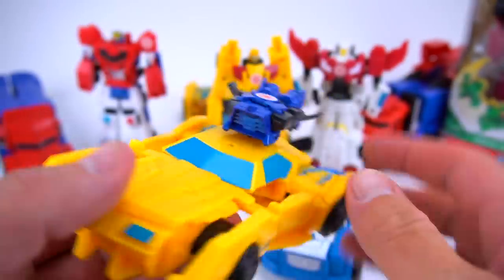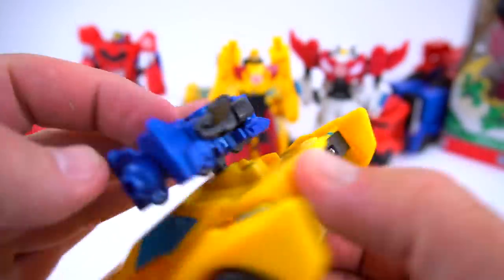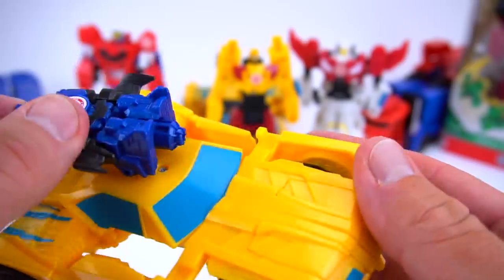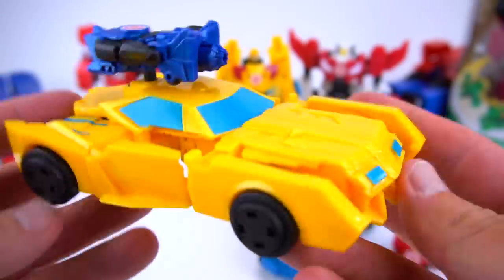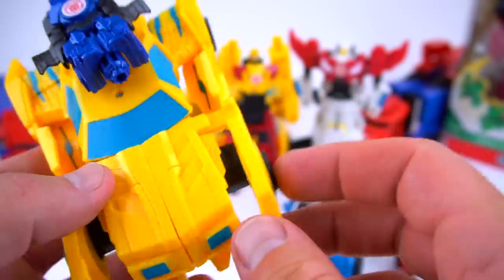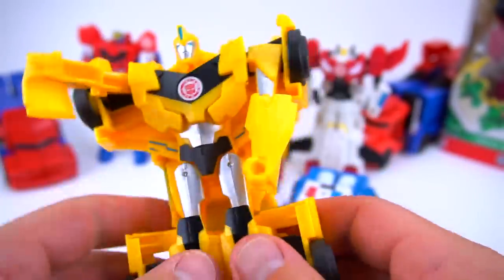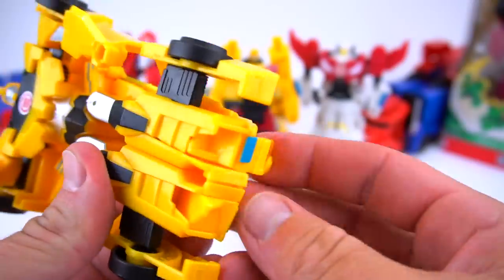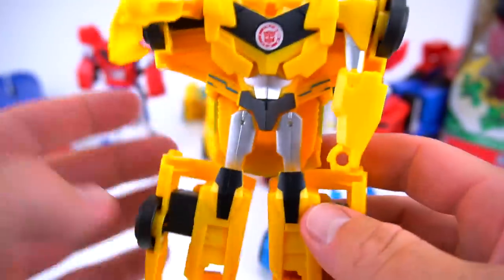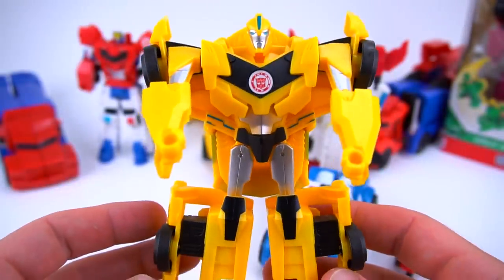Watch what happens — boom, just like that! It activates Bumblebee into battle mode. Now he's got Stunt Wing on top ready to blast anybody. You can actually flip him around so now he's got a cannon shooting everything. That's what Bumblebee looks like — it activates him, and then you flip these around for his feet.